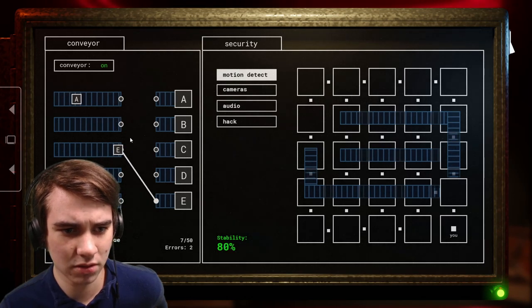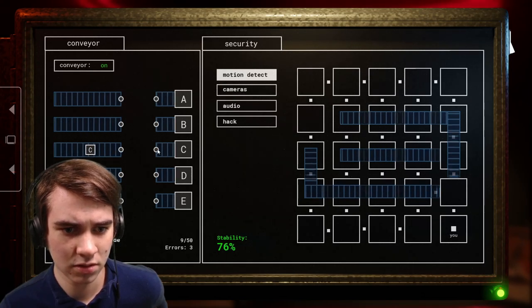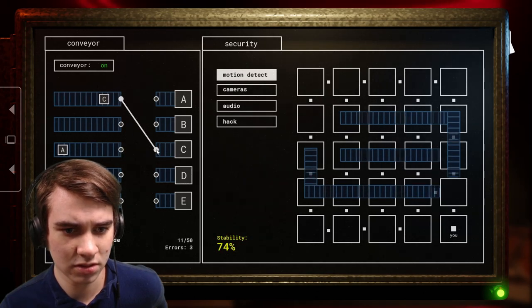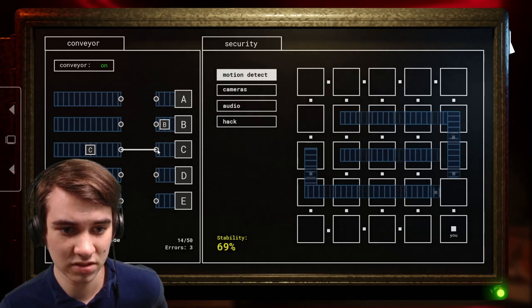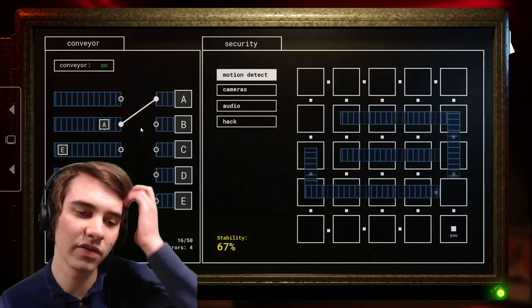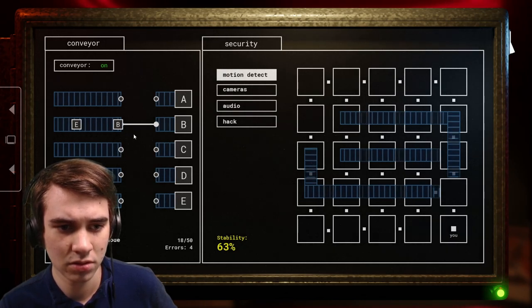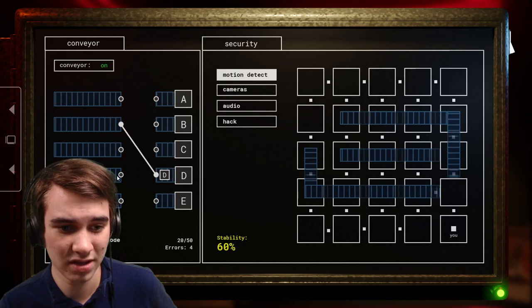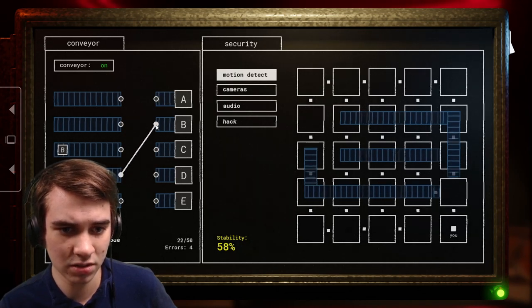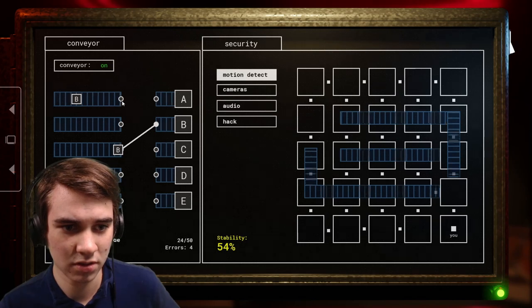All right, turning the conveyor belt on. E... D, this one goes to B - drag, drag, drag - then it goes to C. Go to E... why is that not working? There we go. A, A - why is that not working? Oh, I can only have one going at a time, that's why. This is really complicated and it's night one.